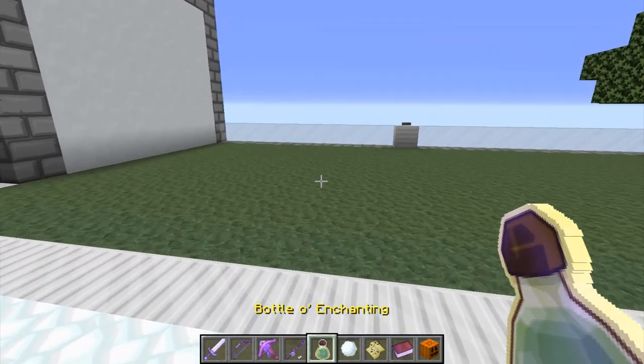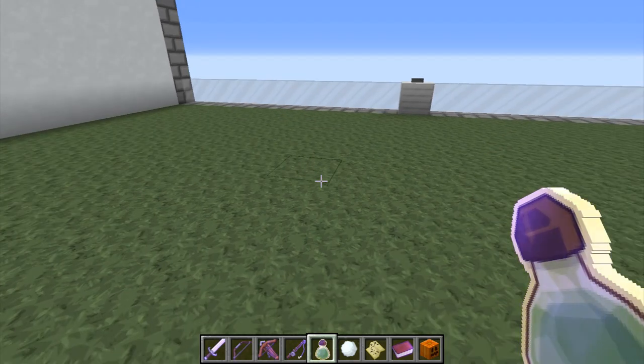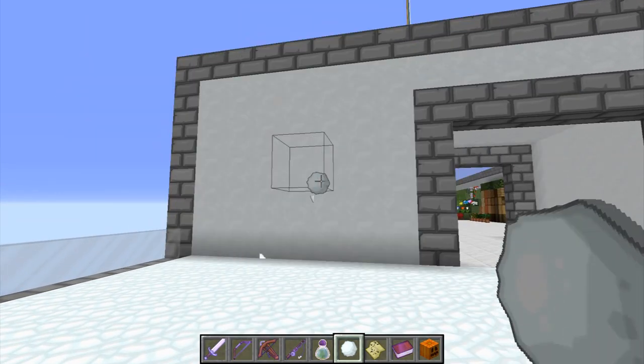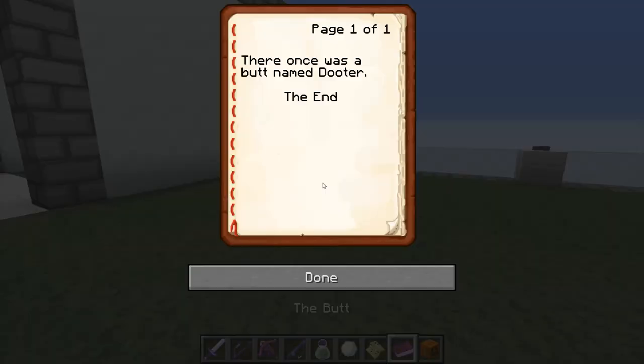And then we're going to throw some bottles of enchanting so we can see the little swirly things. Very nice. And the snowball — I wonder if it makes a difference if I throw it there. Yeah, a little bit. Beautiful. And then the map — our lovely little tail. The butt, which is the book.